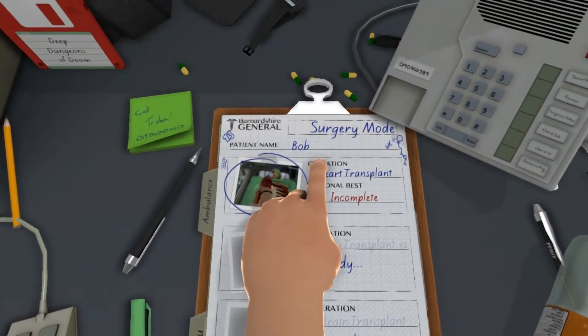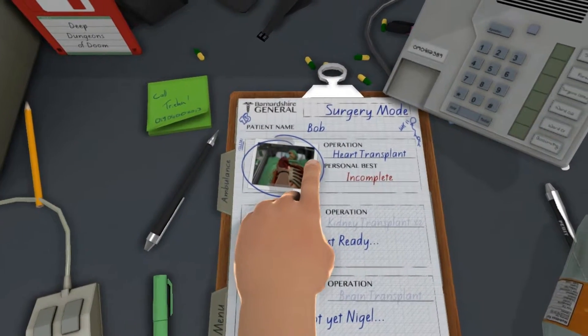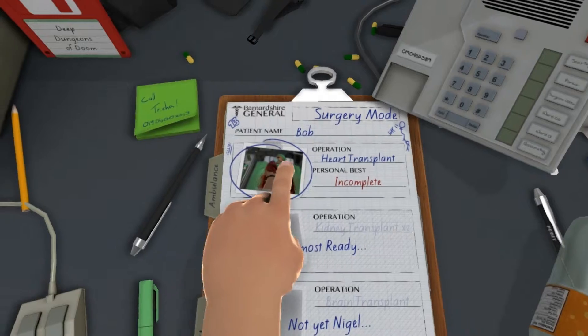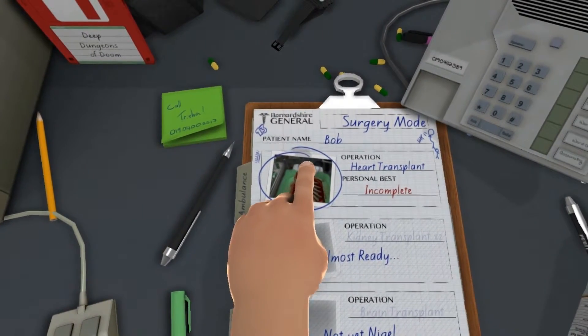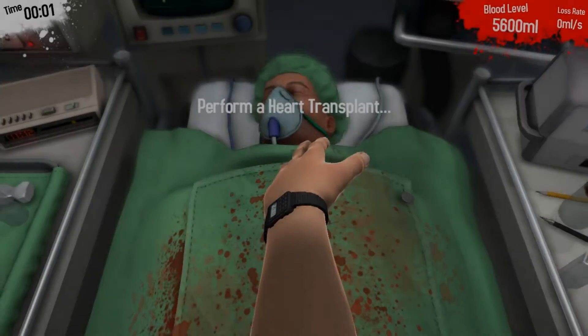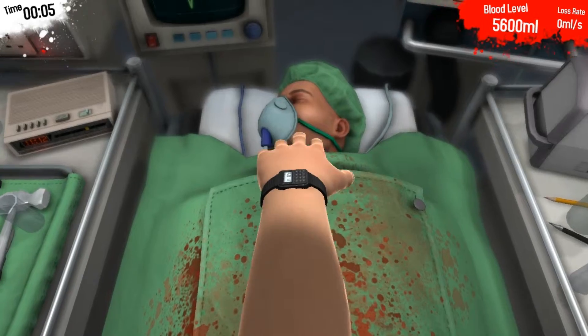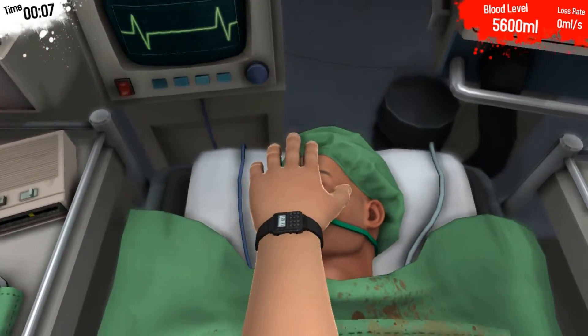I suck at this game obviously. I'm not even sure how you're supposed to do this properly. There are people that can do it but I am not one of them. I've tried heart transplant twice and the poor sap was killed both times. You can even do cool things like grab the guy's face.